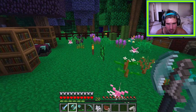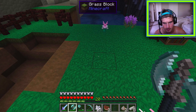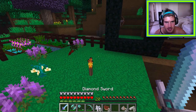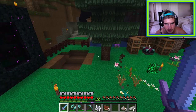An arrow nearly blows up the mutandis or Spanish moss. Blame is denied. A hole is blown in the base and dirt is needed to repair it. The nether portal is blown up too. A flint and steel relights it. More dirt is needed for repairs.